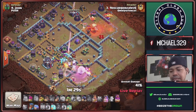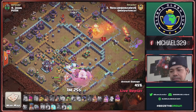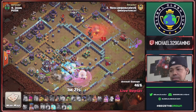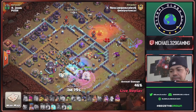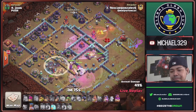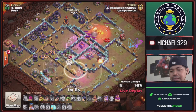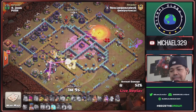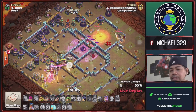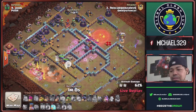Rage Spell for his E-Titans and Queen. Defending CC is Ice Golems. Royal Chomp sent towards this Scattershot — great entry from this attacker. Spell used for Queen and E-Titans to protect against Town Hall. King ability used for Town Hall takedown. Royal Chomp will take this Spell Tower and Scattershot.